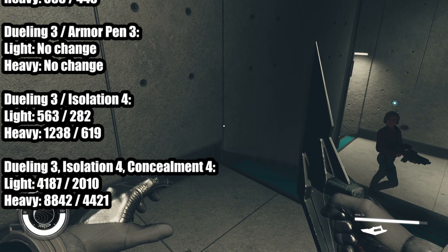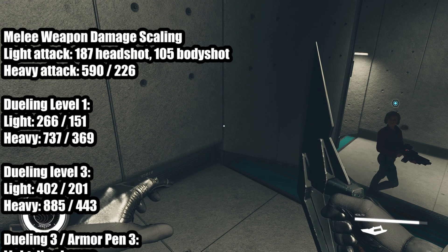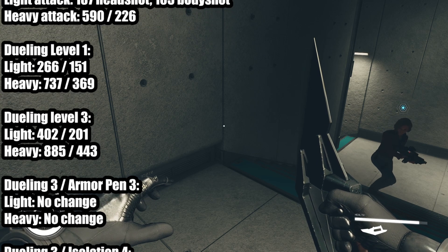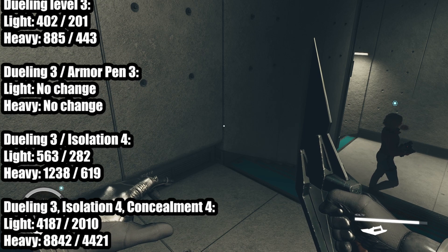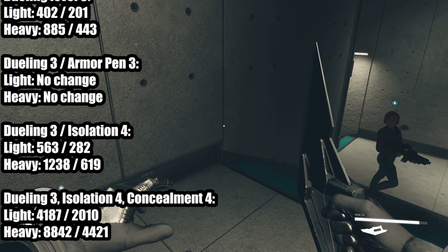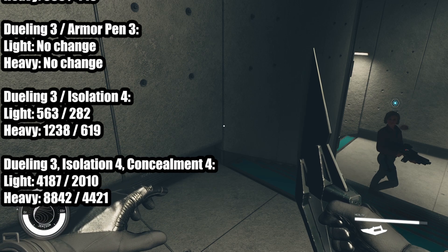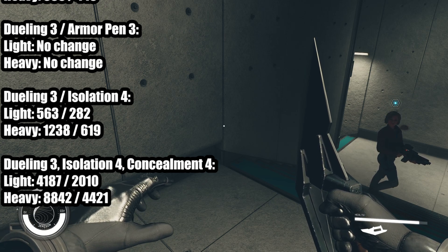Let me show you those numbers one last time. Starting out with the best melee weapon in the game, your light attacks and heavy attacks do respectable damage. When you get dueling up, you can see damage really ramp up around dueling level 3. Armor penetration doesn't do anything, so don't worry about getting it — though this could be wrong, as I'd need to test it on armored targets. Then dueling 3 plus isolation 4 really pushes the damage huge, even for light attacks. So isolation is the way to go.